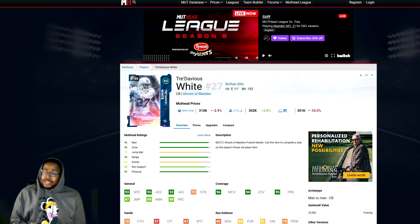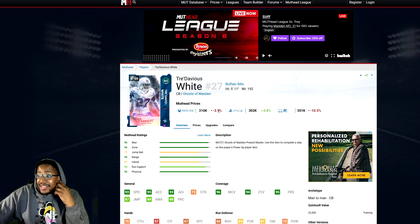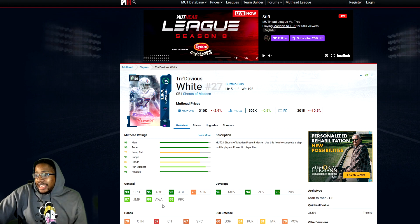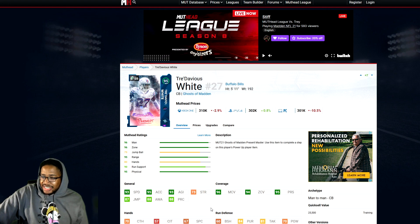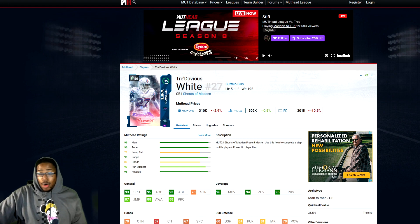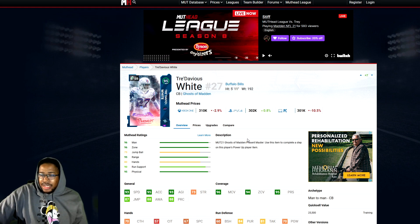Next we have Tredavious White. Obviously he got outdated really quickly — new corners are coming out every week. But his stats are 93 speed, 95 acceleration, 93 agility, 87 jumping, 88 awareness, 96 man, 94 zone. He's one of the corners on this list to get 99 man and 99 zone. Overall a really solid corner — the only issue is he's 5'11", when you'd kind of want 6'1". He's pretty solid though.